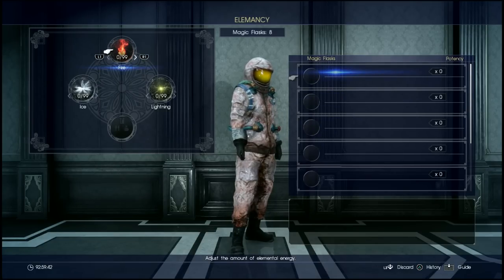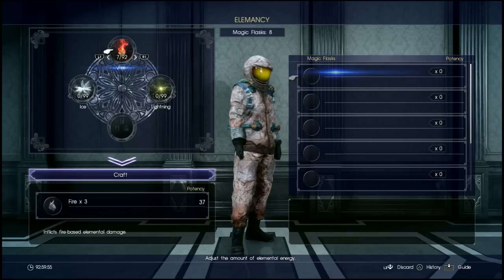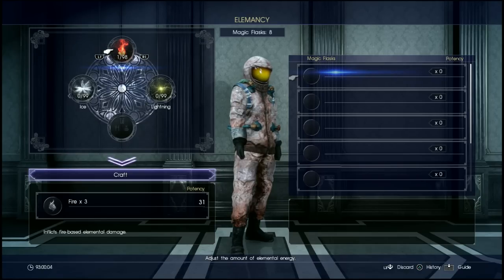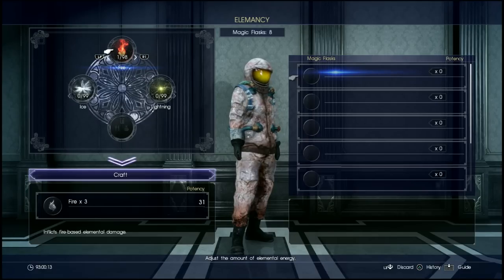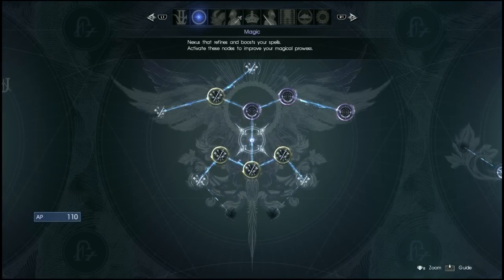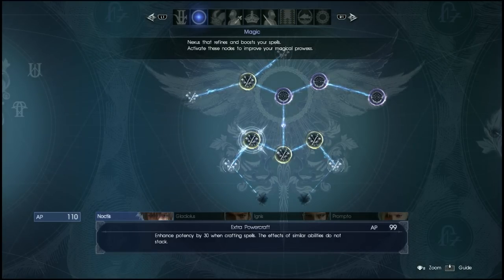Once you've picked a magic flask, just hit X on it and you'll come to the menu on the left where you can select different elements for your spell using L1 and R1. R1 increases the amount of element you want to put in, and L1 takes it away. So for a fire spell we'd simply put one into fire. For every point you put in, it increases the potency. My potency is slightly boosted because I'm using a skill from the Ascension Grid called Extra Power Craft — for 99 AP it gives an extra 30 potency when crafting.